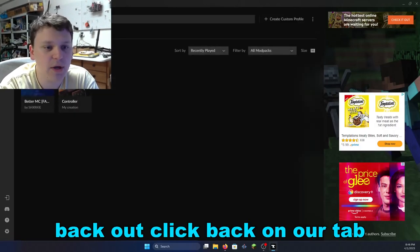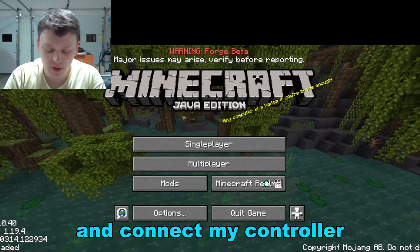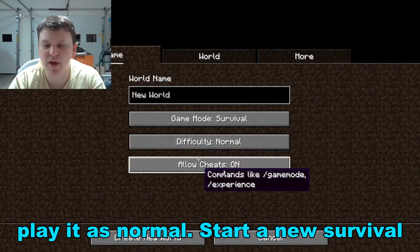We're going to back out, click back on our tab, and click Play. I'm going to go ahead and connect my controller. As you can see, I'm now loaded into Minecraft with the Controllable mod. I can just go ahead and play it as normal — start a new survival world.